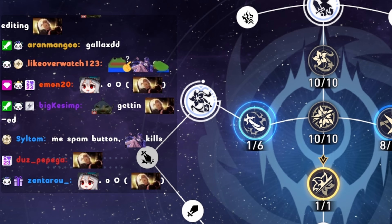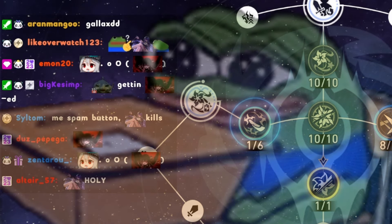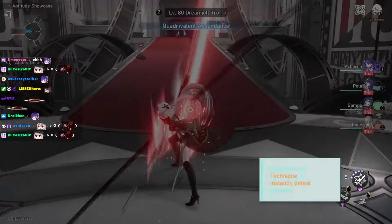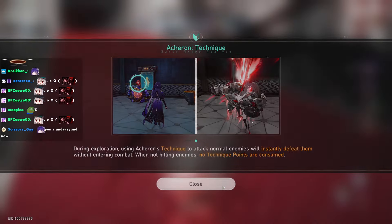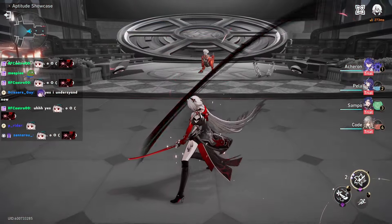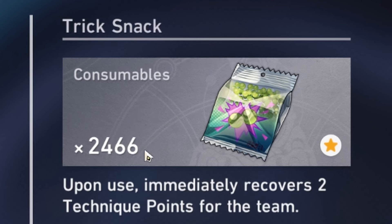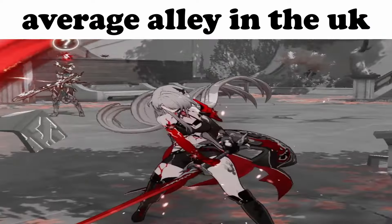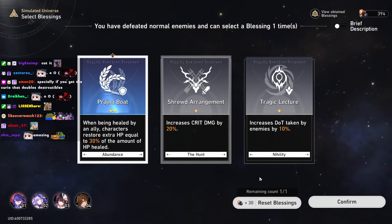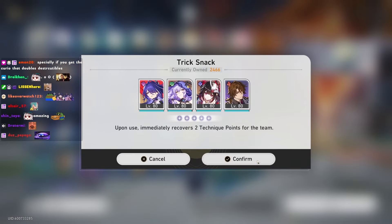In razor language: press E, kill stuff. E doesn't kill big stuff but E makes big stuff die easier. If you go to the Acheron trial you can really see it — you can basically spam your E and it won't use any technique point until you hit something, and after you hit something they will die. Then you use your skill point, get more skill points, and keep slashing through everything. This also works in the Simulation Universe because you can spam E and use the trick snack that recovers two technique points — you see enemies, you go up, you cut them, done.